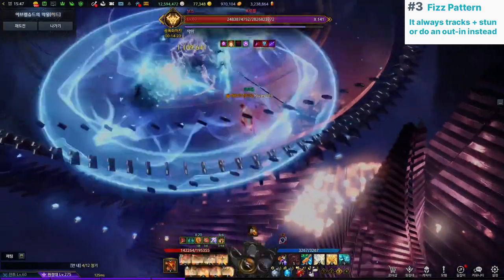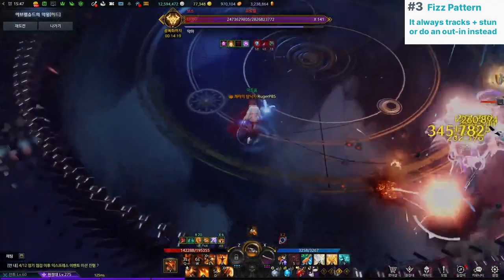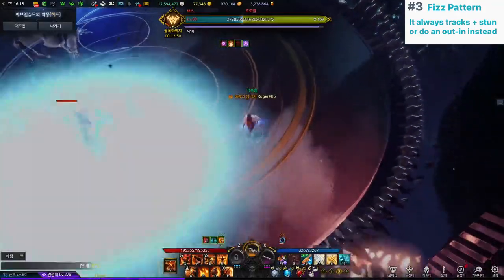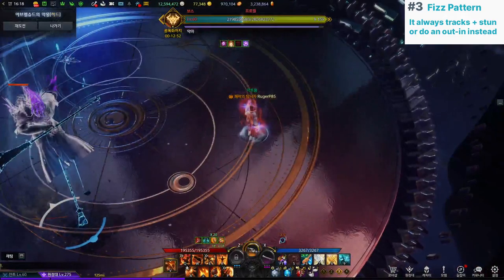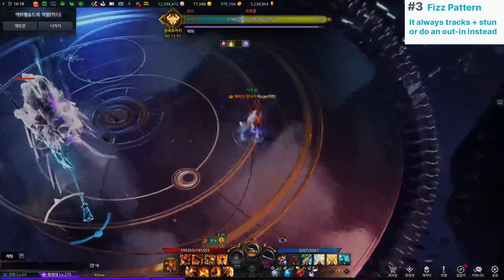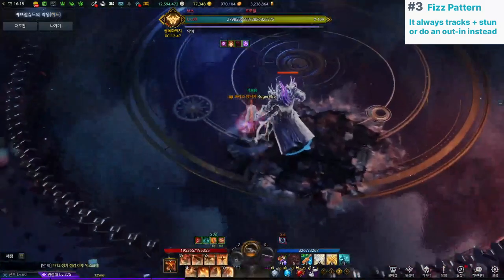3. The playful trickster pattern now stuns and always tracks your position even in PvE mode, and there will be an outside-saved and inside-saved variant. Assuming you turn on the head-back indicator, you need to go to a side or behind the boss when he uses this pattern. If the head indicator doesn't track you, this means it's an out-in pattern, so you need to wait outside until the inside explosion ends, then walk in.